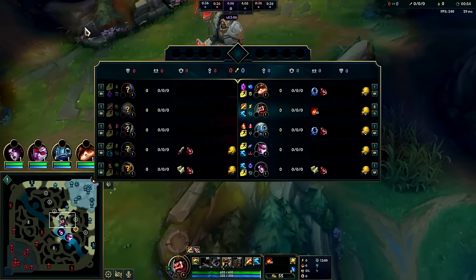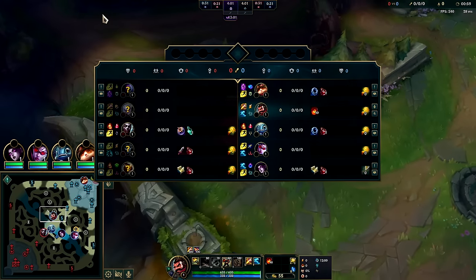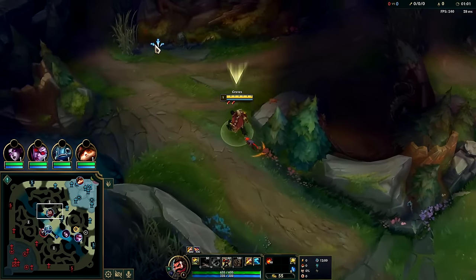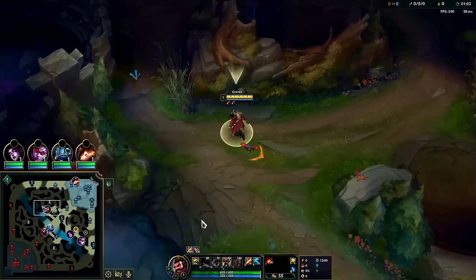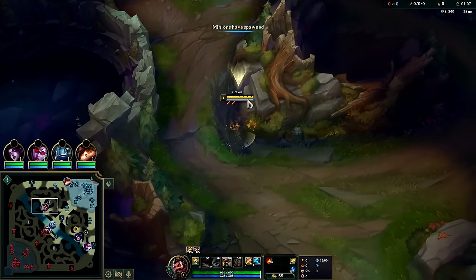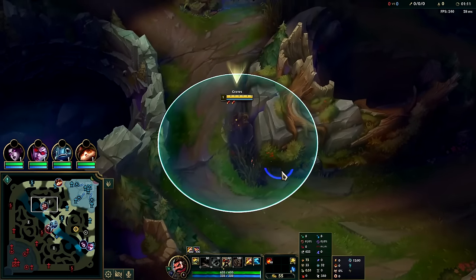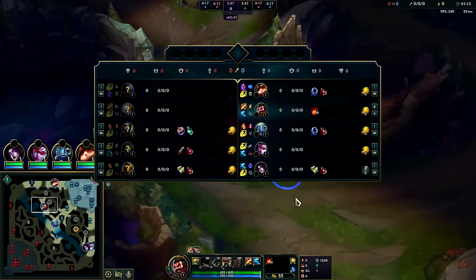Graves is not particularly good late game so you have to get a lot done with him in the early game. He doesn't have the best full clears in the game but he does have good invades and good survivability. He doesn't really start falling off until the enemy AD carry has three or more items, because Graves' auto range is 425 while standard ADC auto range is 550 and up.